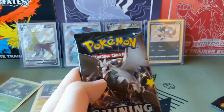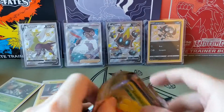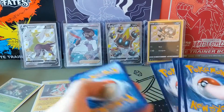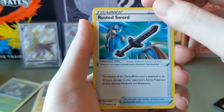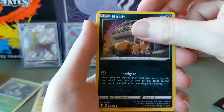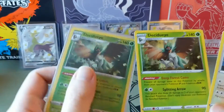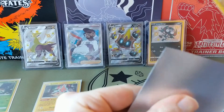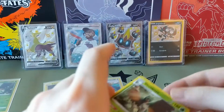Two packs left. Corviknight. Ice cream cotton — cold car. Leaf Energy. Rotom. Rusted Sword, this time for Zacian. Gossifleur. Cacnea. Trudel. Eevee. Nickit. Ooh — Reverse Eevee! And at the end, Hollow Decidueye. Now he's got a brother. Sleeve these out.